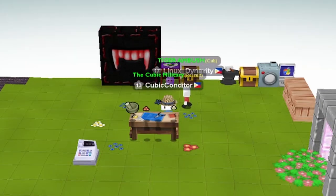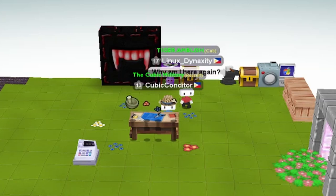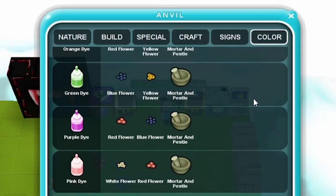If you want to change the color of your shirt, you can use dye. Dye can be crafted with a mortar and pestle and a few colored flowers, sometimes needing more than one colored flower to craft a specific color. You may check all your dye recipes by checking the color tab in your anvil.